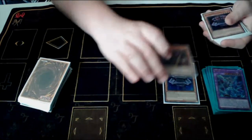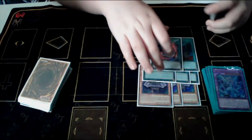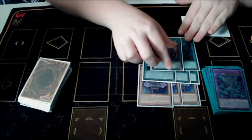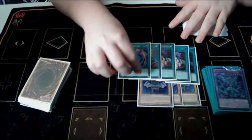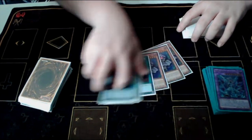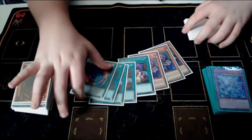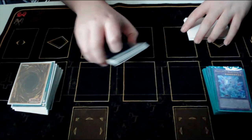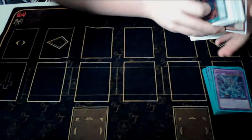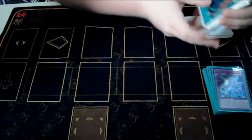The other engine I decided to put in was the Edge Imp engine. I decided to play this engine because it allows you to break boards and play through Ash a little bit better. It also gives your Illusionist monsters really good effects, so you can use them even if you draw them and have to Normal Summon Alibur, for example — you can use them to Fusion off and do that type of play.